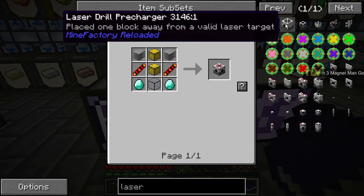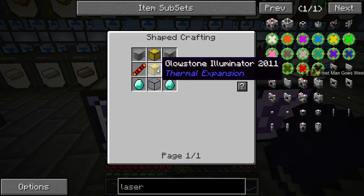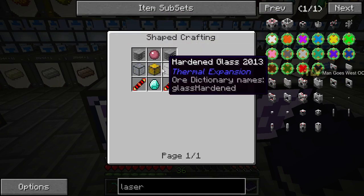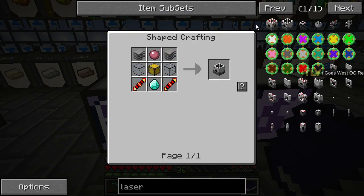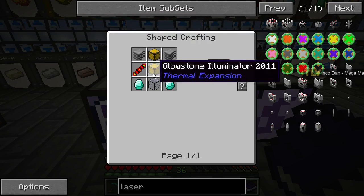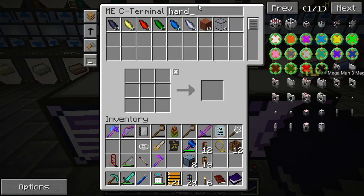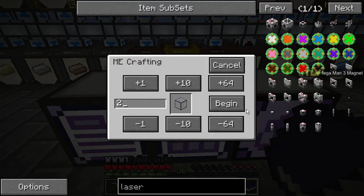For the laser drill we need seven pre-chargers and seven glowstone illuminators. We have one extra. Will we be able to keep up? Let's make eleven glowstone illuminators. We have nine, so let's make two more.